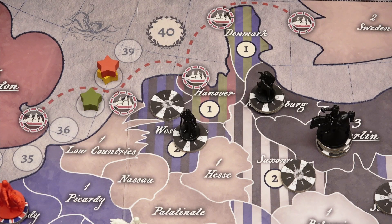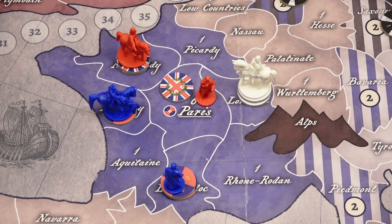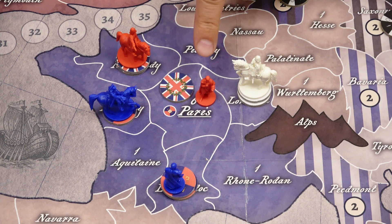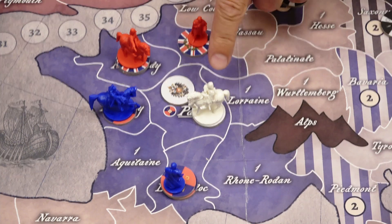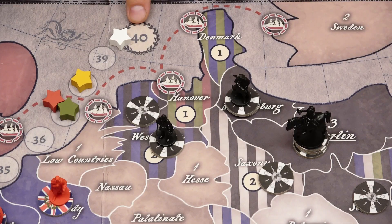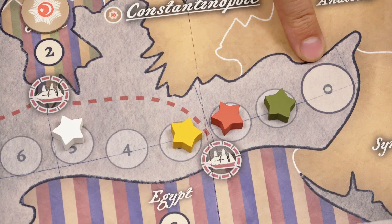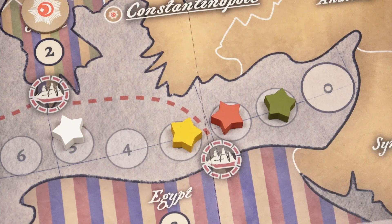The game can end in two ways: if any nation reaches or exceeds 40 influence points, or if Paris is controlled by any player other than France. If that happens, before determining the winner, if you have a general in Paris and you are in the British coalition, add 3 influence points to your score; if your general is not from the British coalition, add 6 influence points. If you would exceed 40 influence points, you continue adding from 0. The winner is the nation with the highest number of influence points and the player who controls that nation. Other nations from the same coalition are also considered co-winners, but somewhat less influential winners.